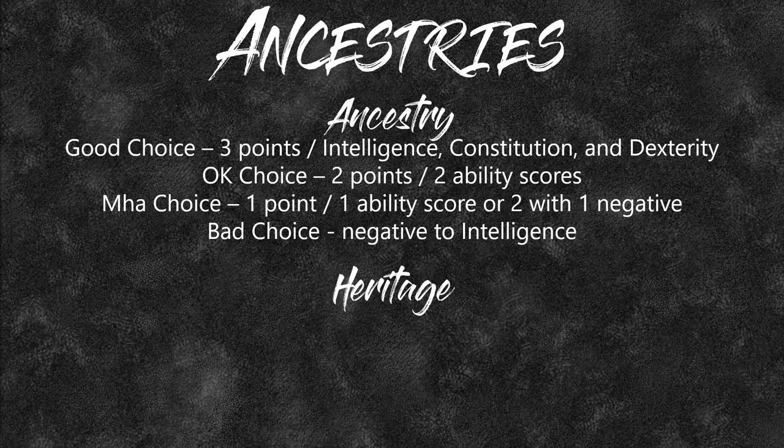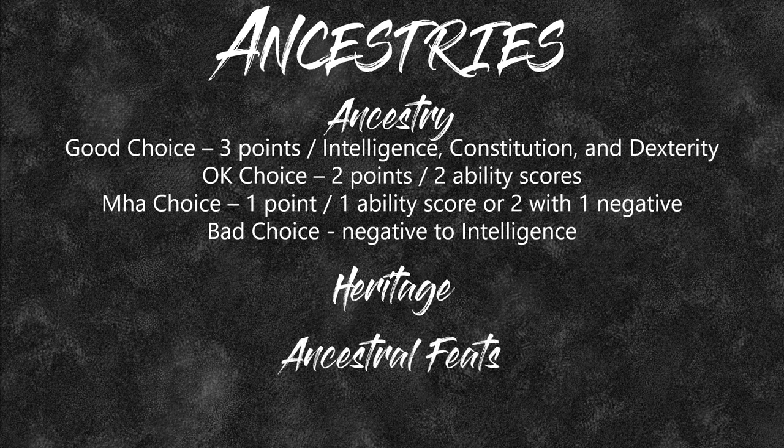Looking at Heritage: good heritages are ones that give you a bonus to crafting or a bonus to resist poison — basically anything that makes a good Alchemist. And we'll also look at what ancestral feats are needed.